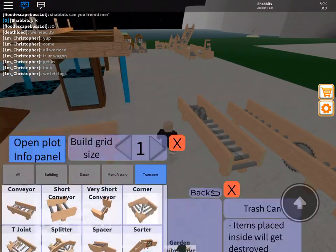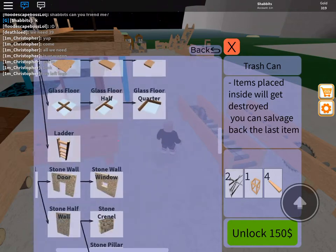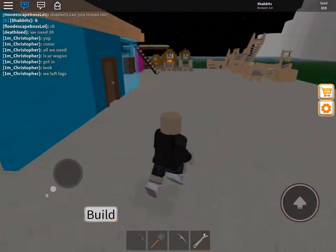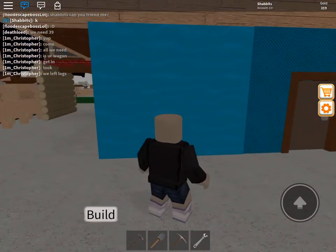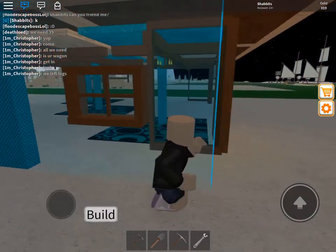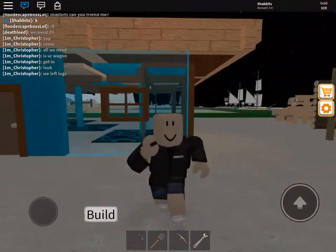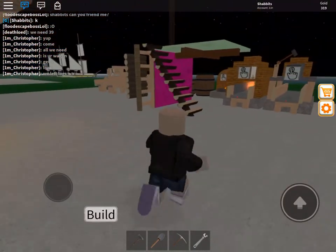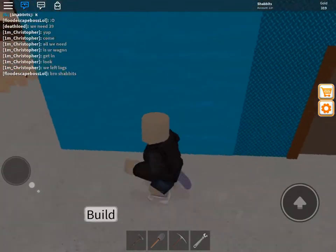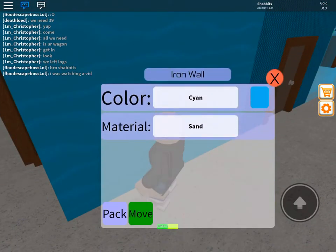So anyway, I went through the build menu and made a bunch of motors and unlocked everything — I think everything. The cool part of it all was this: the metal walls. I made a door, and when my wife saw this, she's like, do you realize you have a glass wall with a window? So let's check this out real quick. Metal walls — iron wall, excuse me.